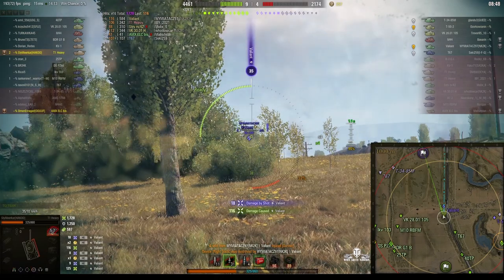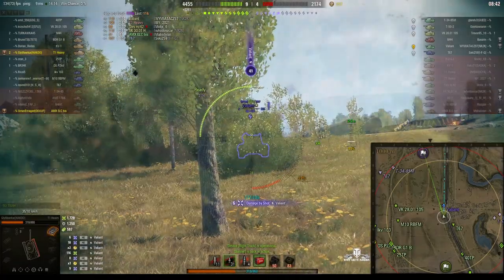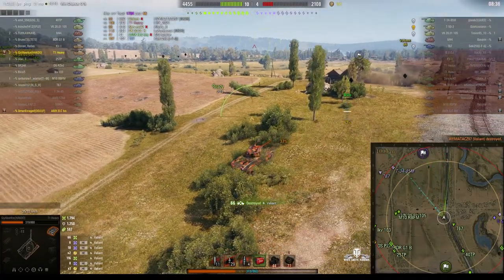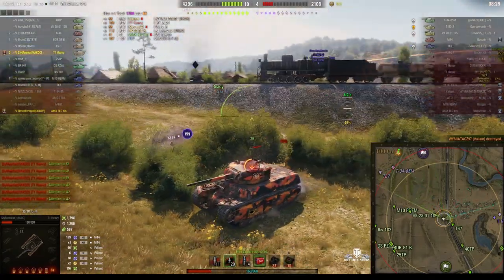And now we've lost the gunner. There are two gunners on this tank, but he's had to use his repair kit and his first aid — so they're on cooldown — but he's got all his crew back in, and there goes the Valiant. Now watch out for that RT — here he comes again, and this time round he did hit us, and a heavy one.